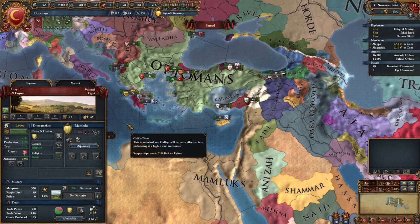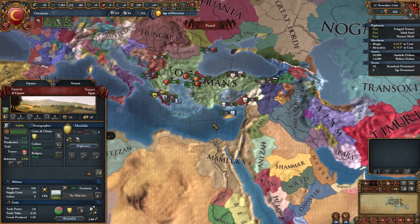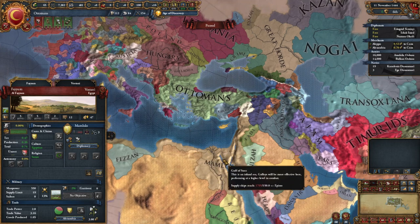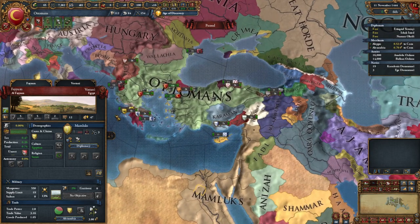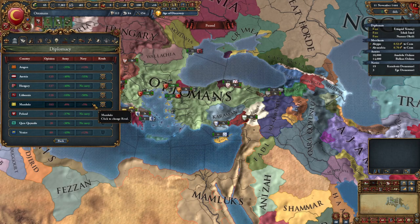We might have to deal with the Mamlics - they're about our similar size. Your rivals are going to be nations that are sort of your equivalents - we're not going to rival tiny little countries because they're not as powerful as us. So it makes sense that the Mamlics have declared us a rival. Maybe we want to rival them back and be like - we don't like you either.